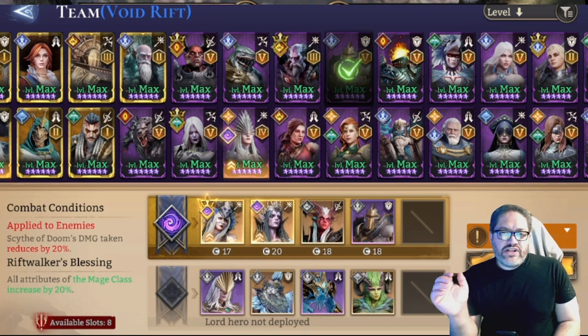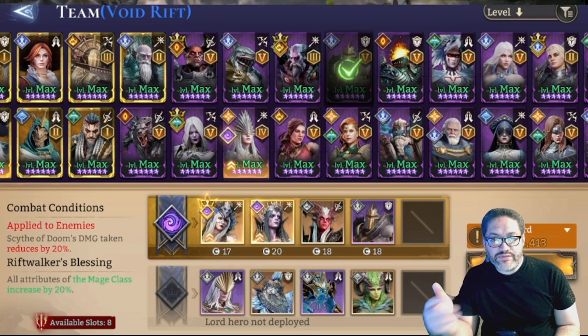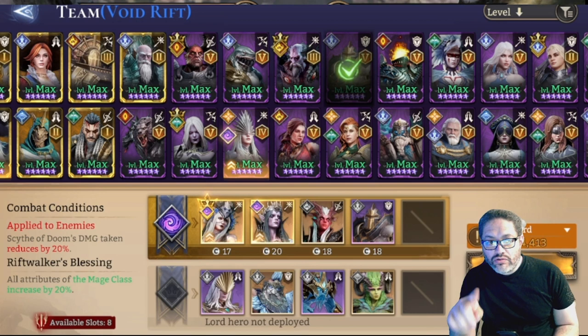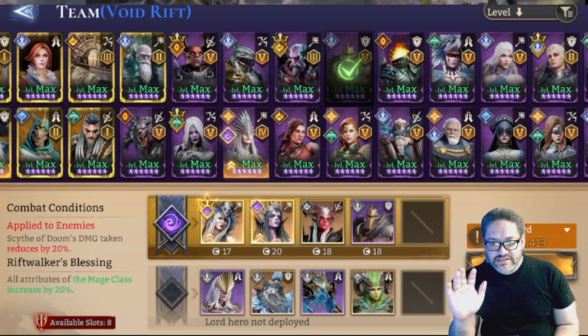The strategy I decided to use was to bring in my two most powerful mages, which for me are Vierna and Morgan. You can try to bring your own two mages that do a lot of damage — you know your roster better than I do. That's the first two I thought of after I looked at the enemies. I'm also bringing in Scylla, who is a fighter.